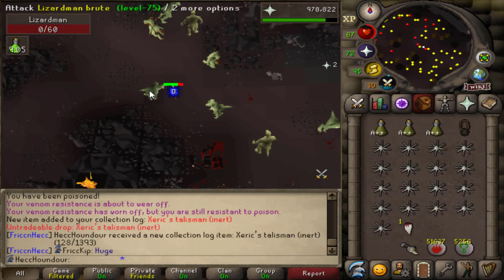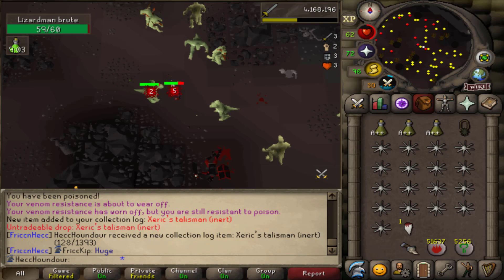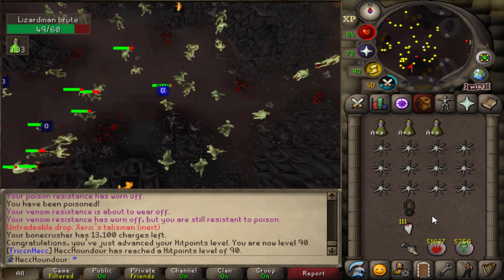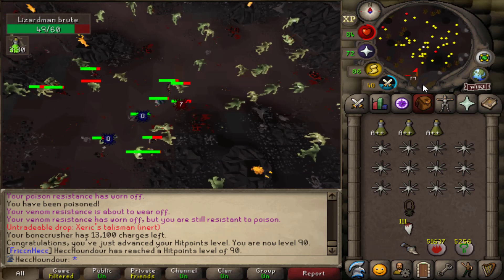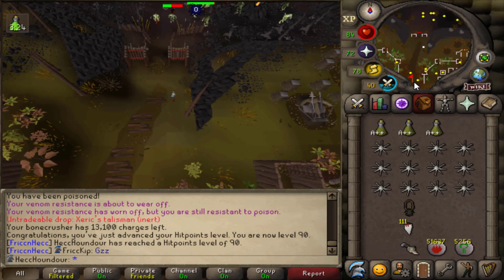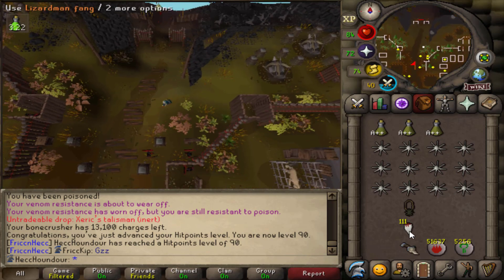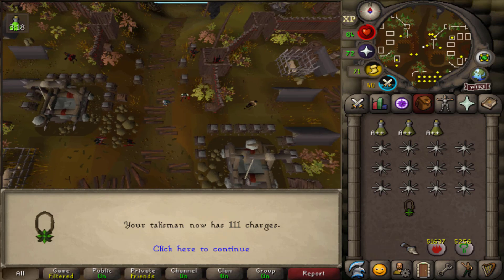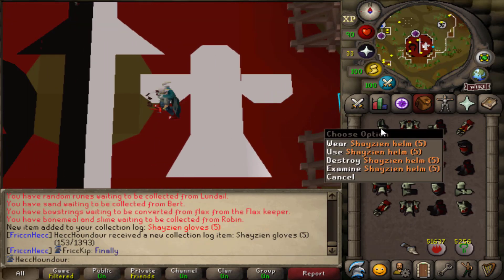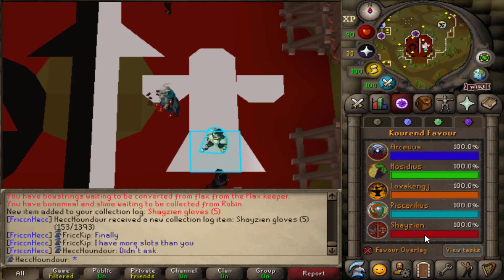I do need to collect some things as well, so I guess I'll stay here a bit longer. There's 90 HP and I think I have enough things now, so I'm pretty much done. I got a second Xerician Talisman, and when you dismantle them it turns into 100 things, now I have a lot. There's the last piece of the Shayzien set, and of course now I have 100% Shayzien favor.